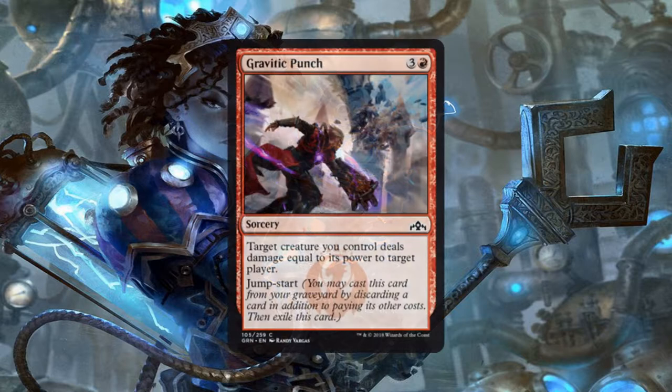Next up we have Gravitic Punch, a sorcery for 3 generic and 1 red mana. Target creature you control deals damage equal to its power to target player. It also has Jump-Start, so we can cast this from our graveyard by discarding a card in addition to paying its other costs, and then it gets exiled. I love any way we can deal direct damage without having to attack, because unless they happen to have a counterspell — which at pre-release isn't entirely likely — it's essentially a way for us to punch through for that last little bit of damage without actually having to attack.